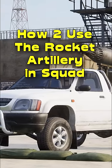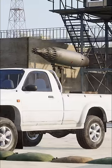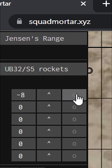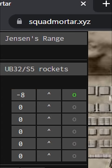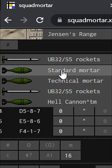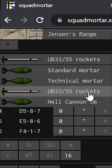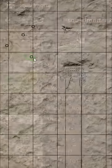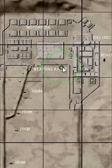I'm going to show you how to use the rocket artillery trucks in Squad. First, go to squadmortar.xyz — this will do your calculations for you. Select the rockets, then select your map. Once selected, drag the green circle to the position that you are parked or would like to go to.